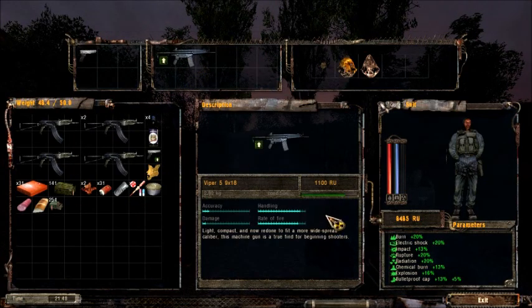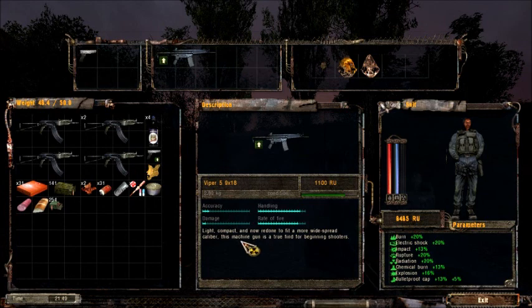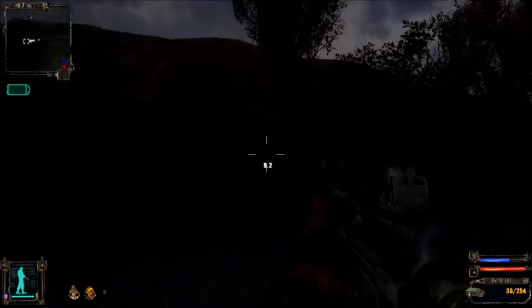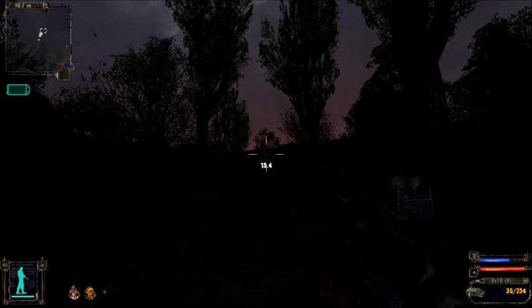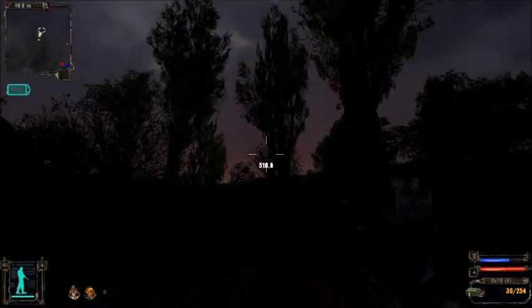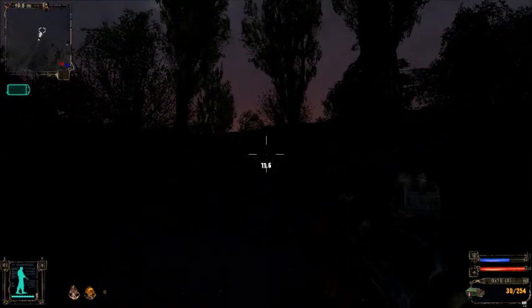It's in pretty good condition — not perfect, but for a beginner shooter, it's really good to hold on to, especially if you didn't get some AKs from the military outpost. I believe it has the exact same damage as the Viper 5, it just fires a more common round. Anyways, we're going to go to the Agri-Pom Research. Hope you enjoyed the video — see you next time.